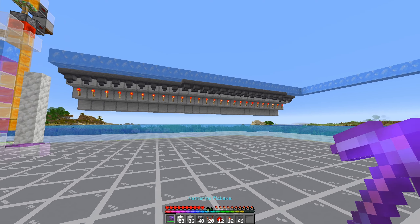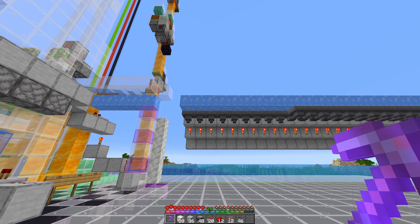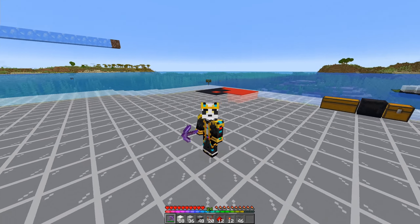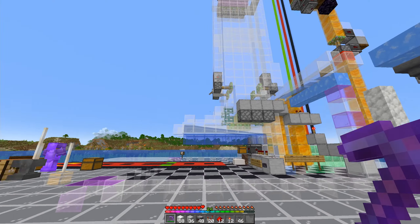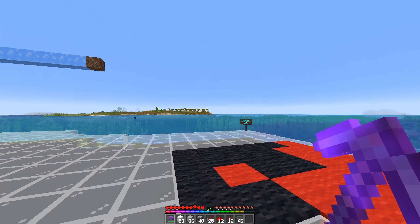That is what your hopper arrangement should look like so far. We're going to leave it at that for now and come back to fill all of these afterwards, because filling them is the longest part of this build. Now what we're going to do is move on to JCraft's six-speed shulker loaders.